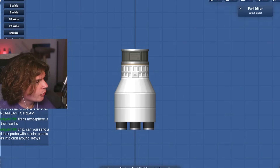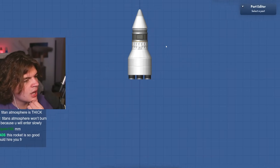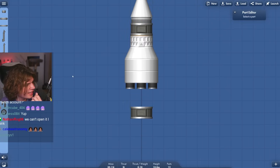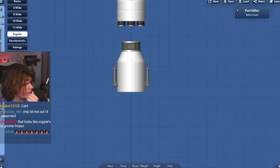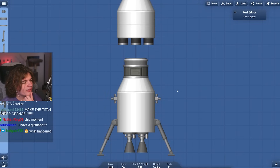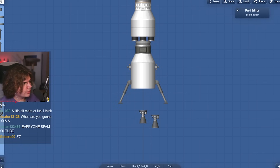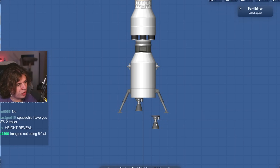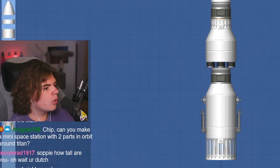This Saturn probe will be the very top of the rocket, so we'll do a docking port and an aerodynamic cone that we can pop off. For the lander probe, we need another probe core with a bit more fuel since it actually has to land. We'll use the Valiant engine, and add some RCS. Those are our two probes — one to go into Saturn, one to land on Titan.